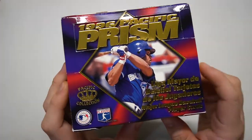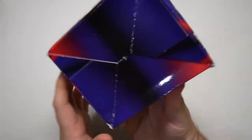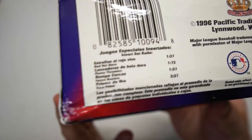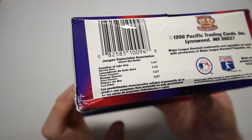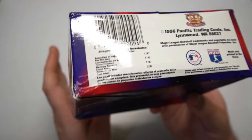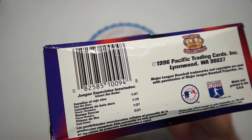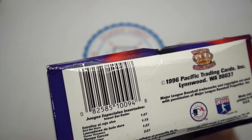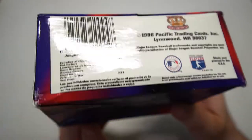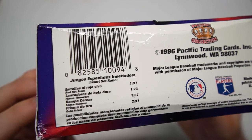Pacific did a lot of Spanish releases, so you see a lot of Spanish on here for the Latin markets, but it's still major league baseball cards — or tarjetas. Looking at our odds, there's really only one parallel: 144 base parallel cards — gold parallels at one in 18 packs, or about two in 37. Gold Prism, or prismo de oro.